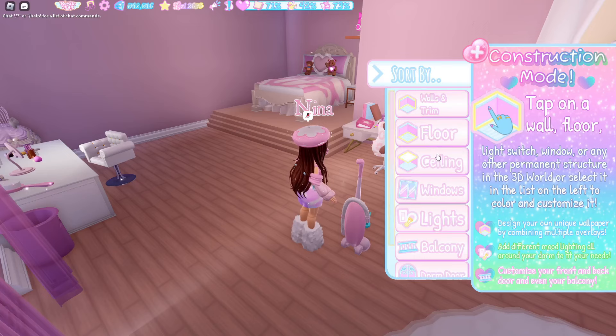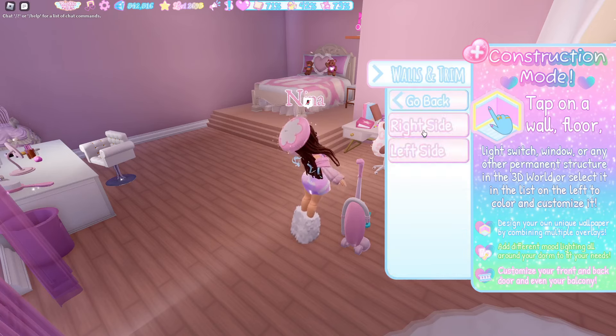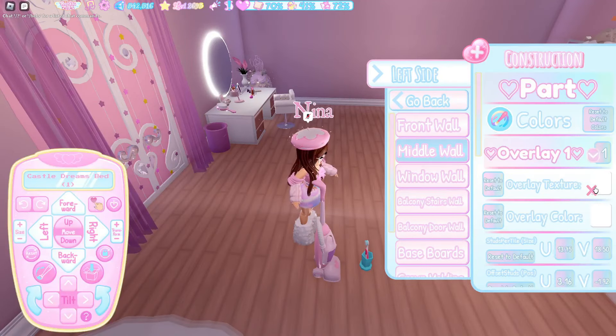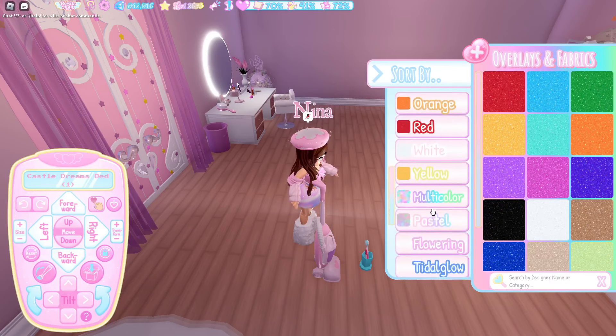So if you go to decorate and go to the construction mode and go to walls or wall trim, any of those. I'm going to go to the walls, I'll go to the right side, I'll go to that wall — this one. If you click the overlay texture and overlays, you can see there is a red category in the game.